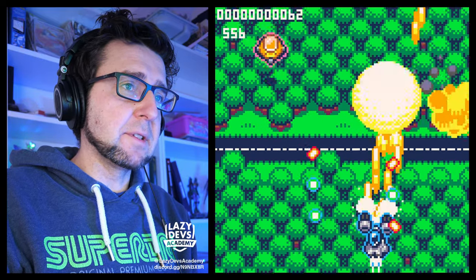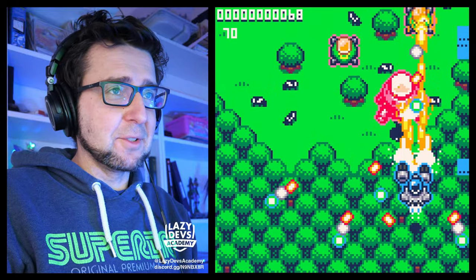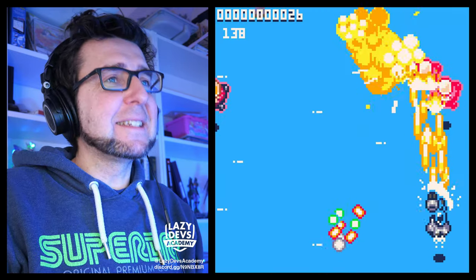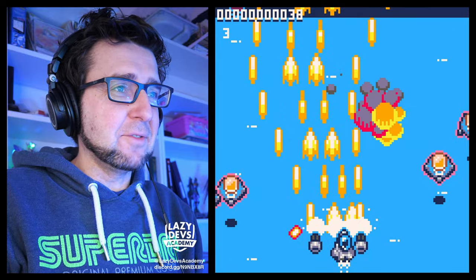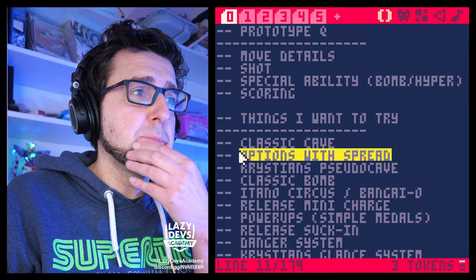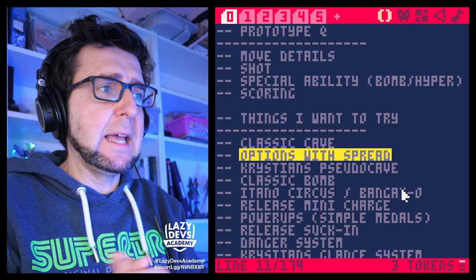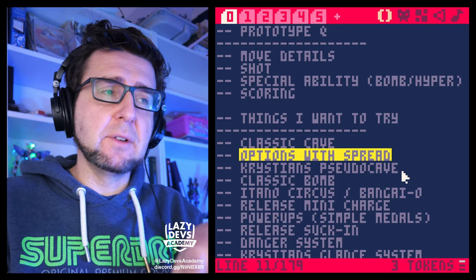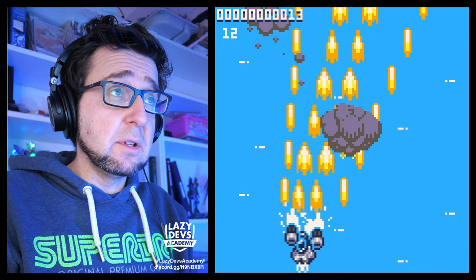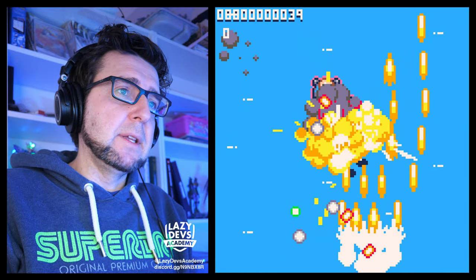I really like the shots and the way the shot looks right now. I also tweaked the shot damage output because I was worried I was enjoying the new shot mainly because it was just incredibly effective — I dialed it down to 0.7 of the previous damage output. Classic cave and options with spread are both done. The next thing to try is something more experimental: the pseudo cave idea where I don't like having to tap the button to get the spread shot. It's a bit of a barrier for people who don't play a lot of shmups. Let's go.